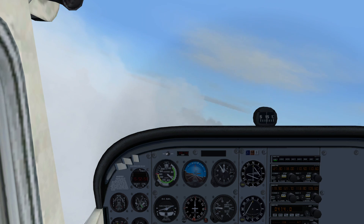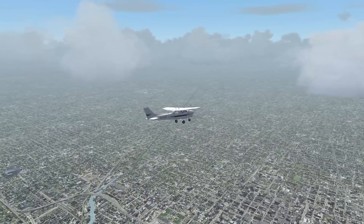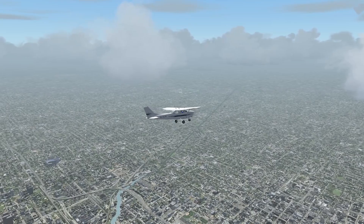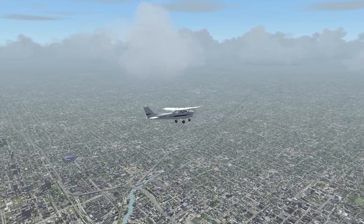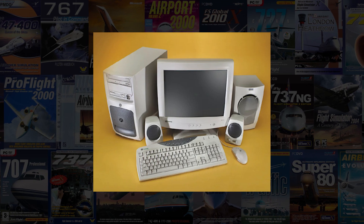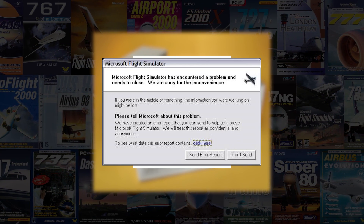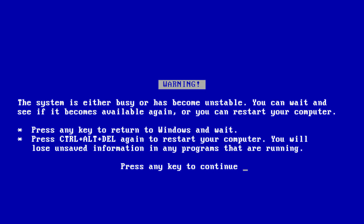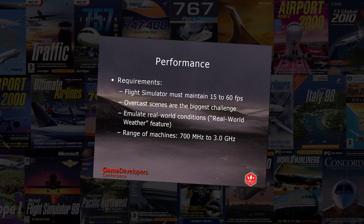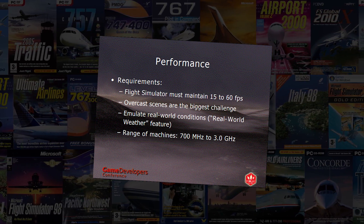Now Flight Sim 2004's weather simulation is very dated compared to today's flight sims, but frankly I don't like that comparison. When Flight Simulator 2004 came out two decades ago, computers looked and ran very differently — and one of the main goals of the development team was avoiding performance and stability issues as much as possible, which was much more of a formidable challenge than it sounds.